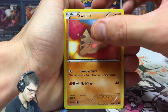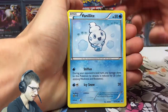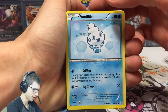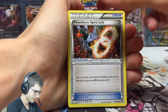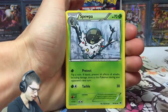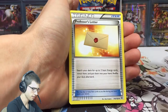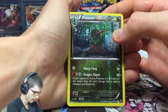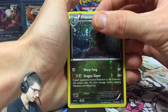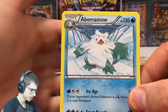We got Swannup, Inkay, Pancham, Pansir, a Vanillite with Stiffen and Icy Wind — interesting. We got a Houndoom Spirit Link, a Spewpa, Professor's Letter, a Fraxure Reverse with Sharp Fang and Dragon Slayer — what an attack — and a Beartic. I'm very surprised I haven't seen that art yet even after watching a whole case opening.